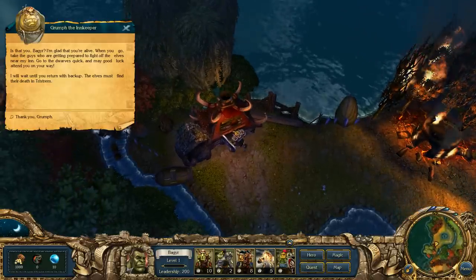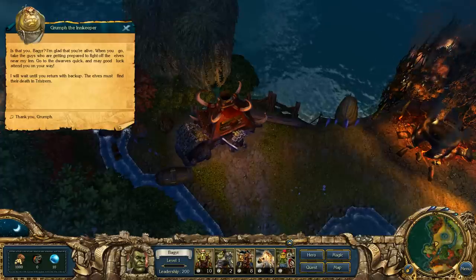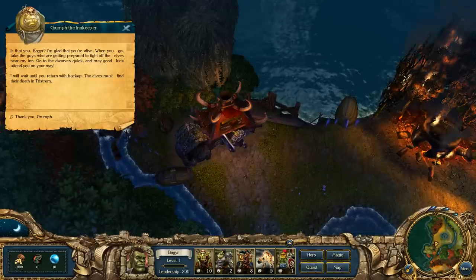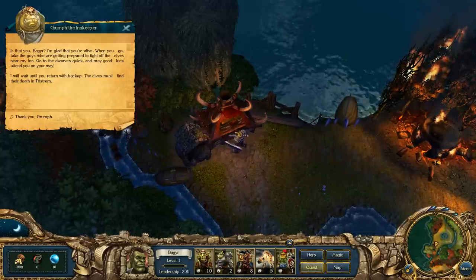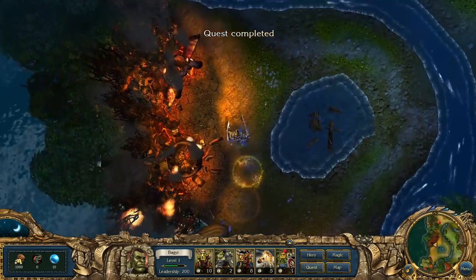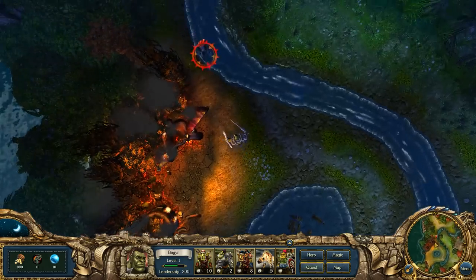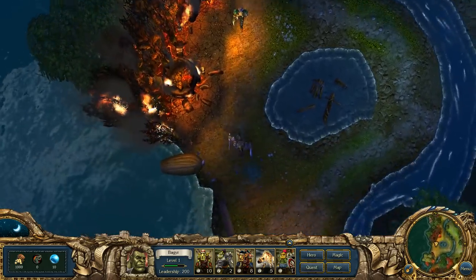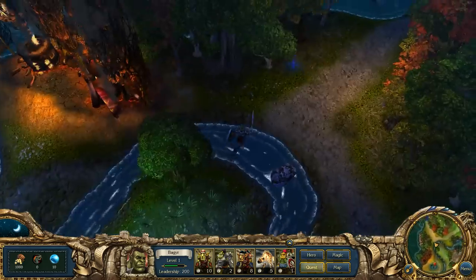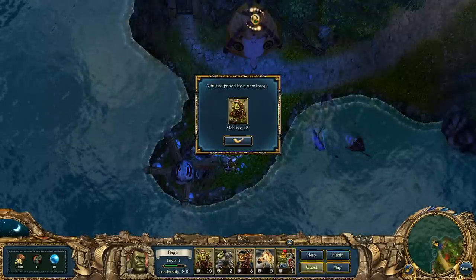There's something to talk to. The shaman says to take the guys getting prepared to fight off the elves near the inn, go to the dwarves quickly, and return with backup. When pressing D, you dig for treasure - you see that golden indicator. I advise you to train maneuvering because it is important to get to chests without fighting. Another group wants to join - more goblins!